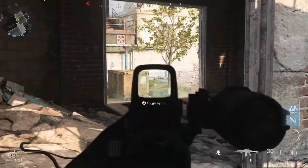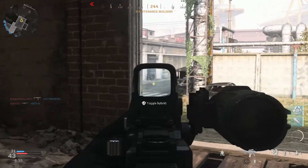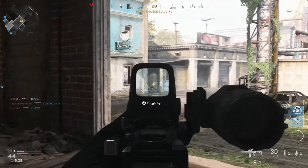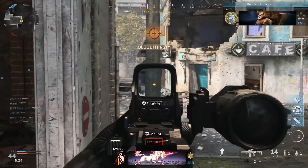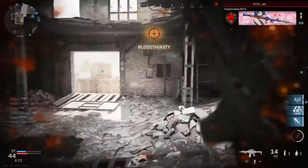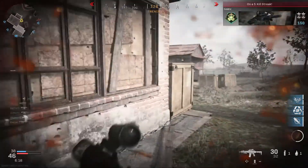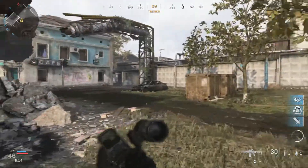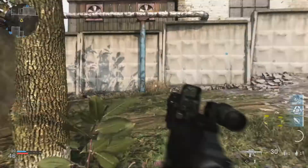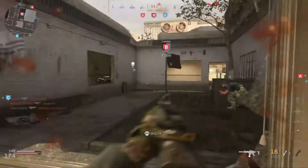One of the things I like to do is keep my crosshairs generally in the middle of my screen, or where I believe the enemy is going to be. That's going to save you a couple of fractions of a second, which may seem small, but gunfights last a second to two seconds at most. Having that little bit of time to start firing on your target before your enemy does is going to give you more of a chance to win.